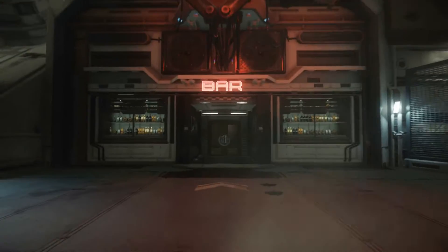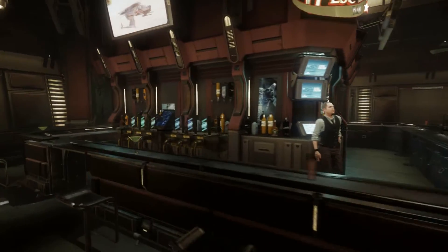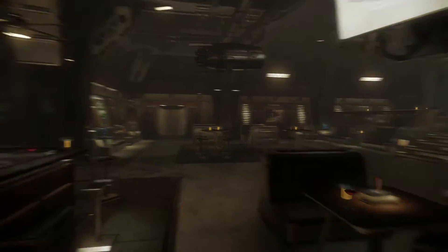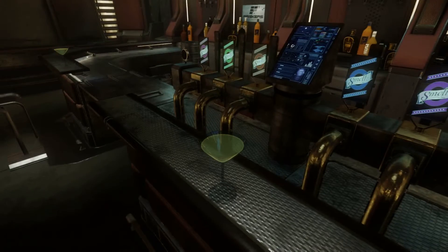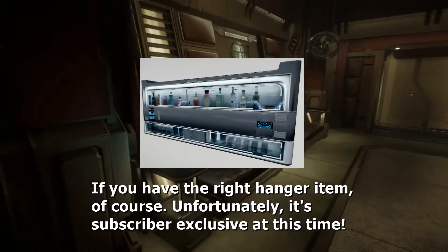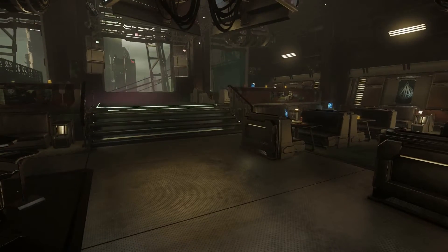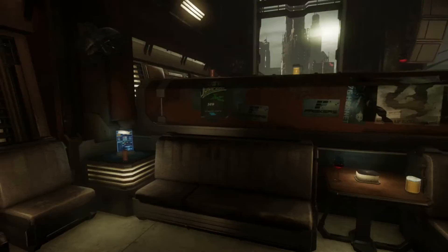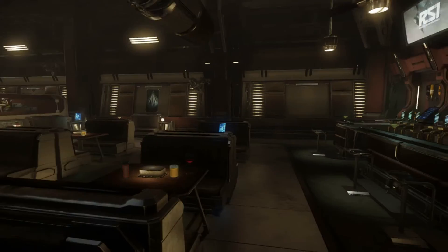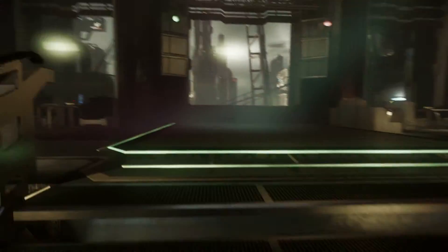We come over here to the G-Lock bar - well, it's a bar. This is where you would come for a drink, to relax, meet up with your friends, and maybe pick up slightly less than legitimate jobs, or jobs from smugglers. This is all speculative until they actually introduce the system. There are some drinks here, but you can't drink yet - that's entirely limited to the hangar. It's weird because you can hear people speaking in the background noise, but there's nobody here. I'm literally the only person in the bar at the moment aside from the bartender who's just a static NPC.